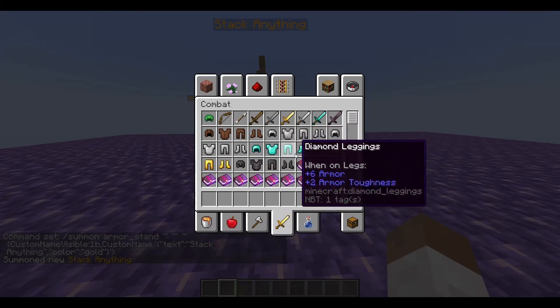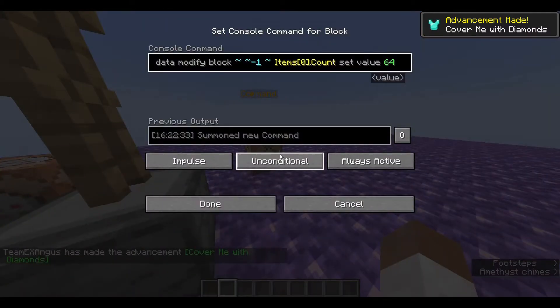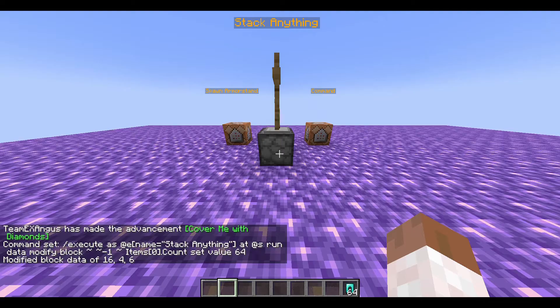What you can do is grab any item you want to stack. Let's grab some diamond leggings, arbitrarily, and we're going to get the second command. Now you paste in the second command, and if you look in, you've got 64 of these.